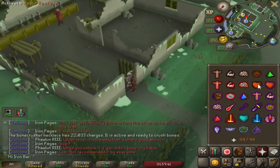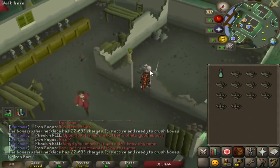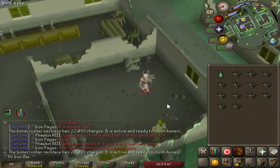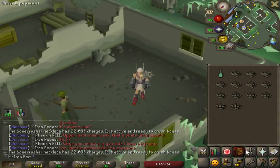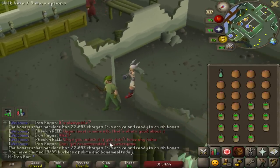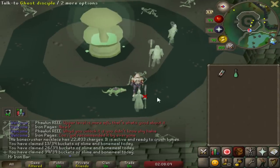My Bonecrusher necklace is starting to get kind of low. 22,000 is a lot, but I've already used like 80,000 charges. So I think it's time to start worrying a little bit. I just did all my buckets for today. How many tokens did I get? 130.